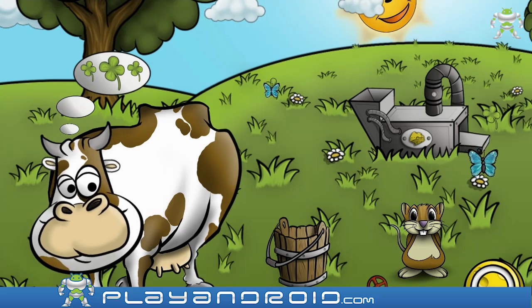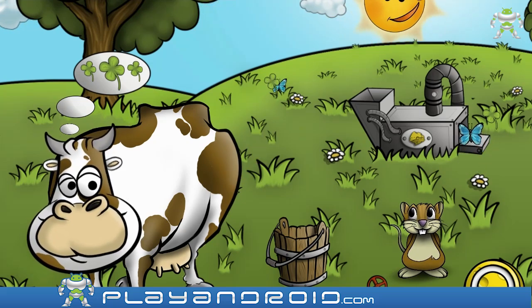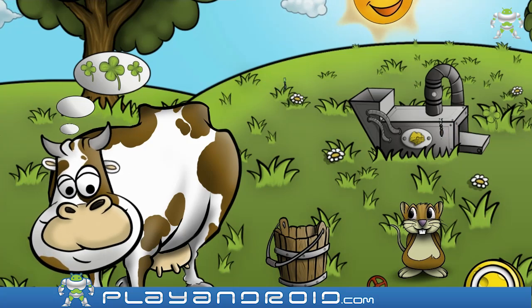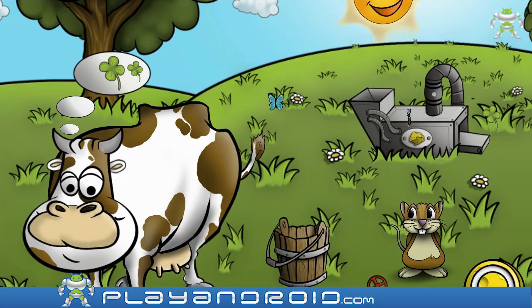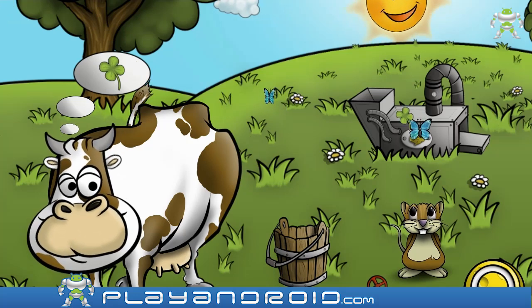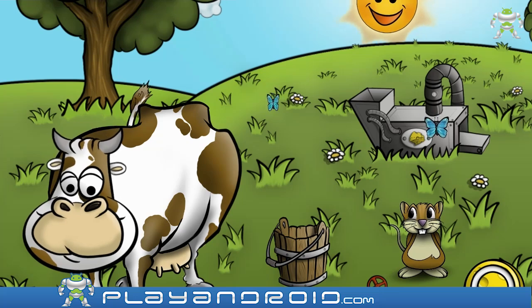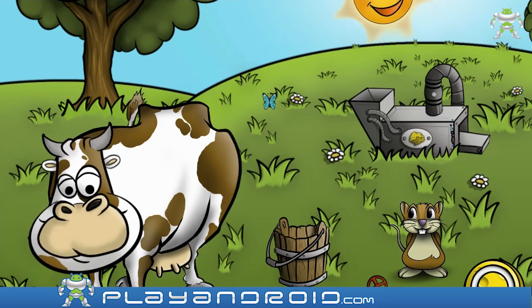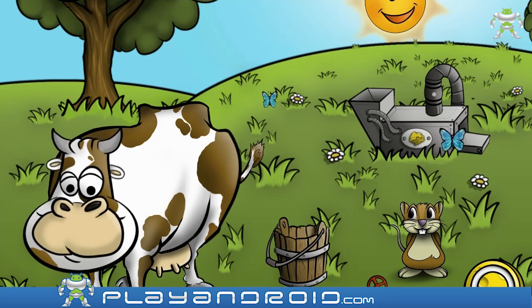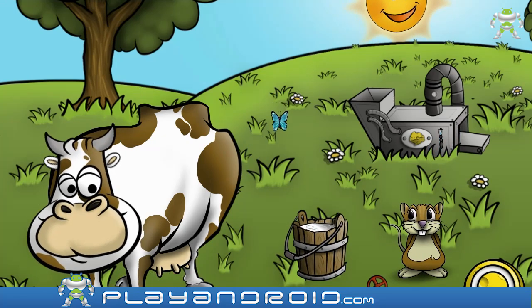Oh, the cow wants to eat something — it wants some clovers. So there's one, only two more. There's another one, and another one. So what do you know? There's a cheese-making machine here so I need milk. I'm actually gonna milk the cow — that's funny!